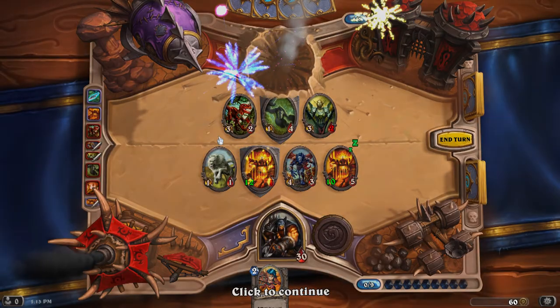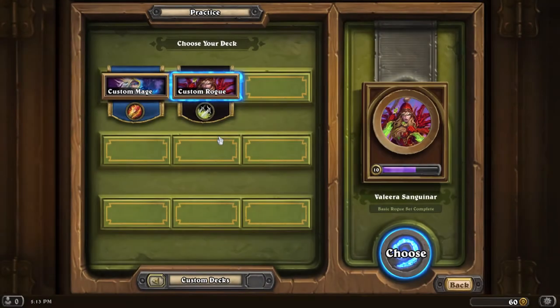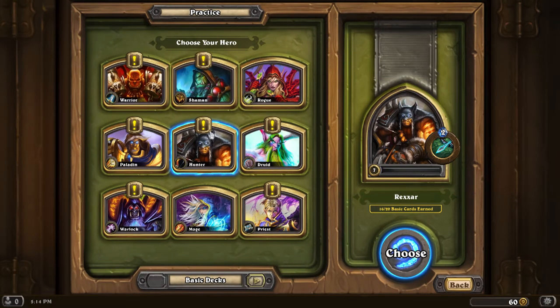So that was a good intro to how this game works. I got a little bit of experience — enough to get me to seventh level. At eighth level I'll unlock two cards: two copies of Tundra Rhino, which will be interesting.